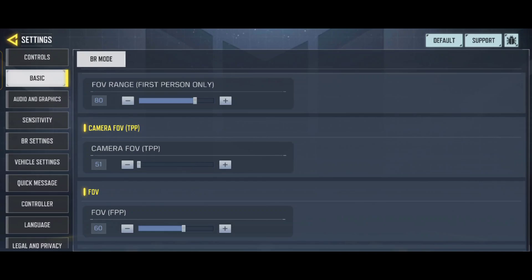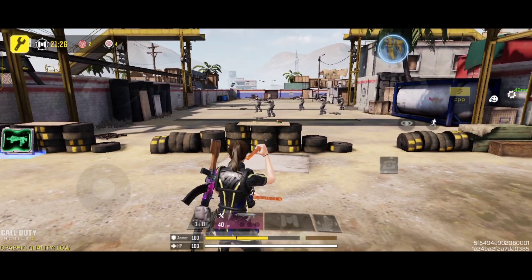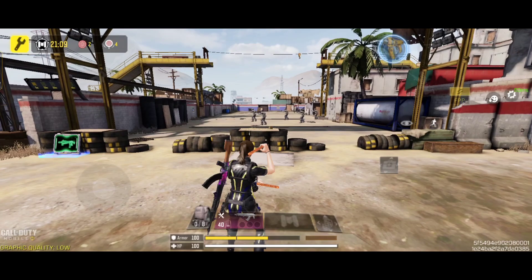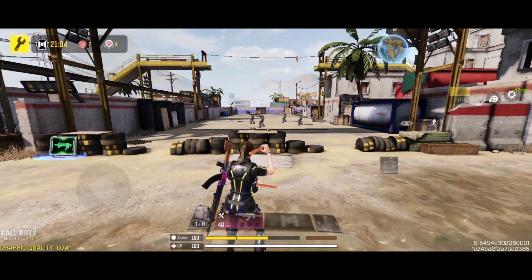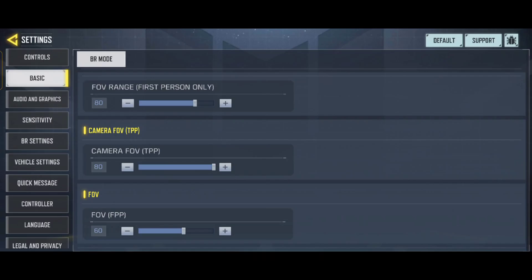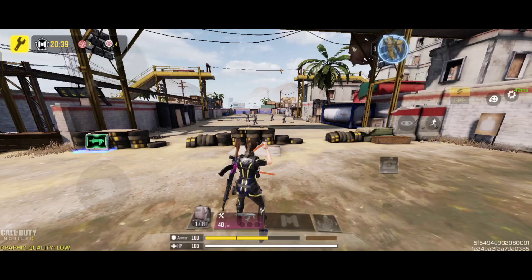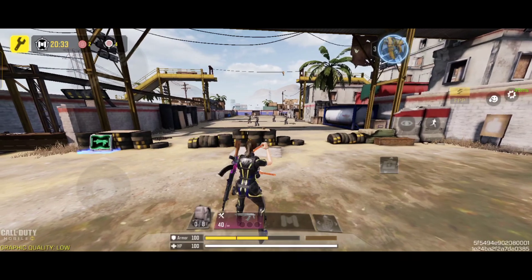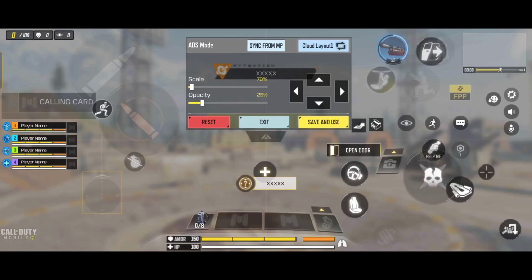The other FOV setting is camera FOV. Simply, it means FOV according to camera view. Set the value to zero and observe your character in the front area. Now set the value to 65 and see the difference - your character is more visible and camera FOV gives a wider view. At maximum value your character is fully visible and the camera angle is wide too. If you are using a high-end device or iPad, set the value to maximum.